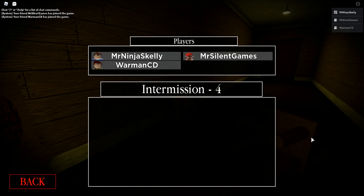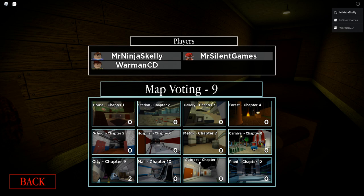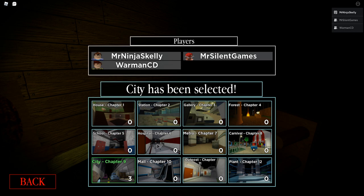Welcome back to another video. Today we're going to completely explain how to get the true ending. I'm joined here by Silent and Wombat. First of all, we have to go to City, which is chapter nine, and there's a specific game mode you have to play, which is player plus bot. I'll explain that when we get into the actual game.